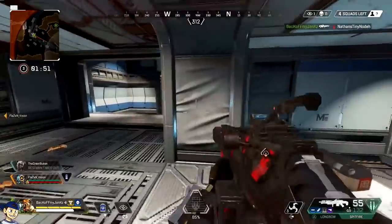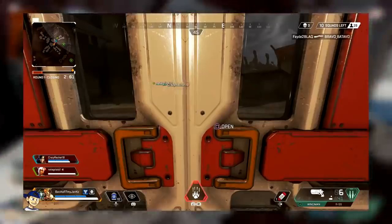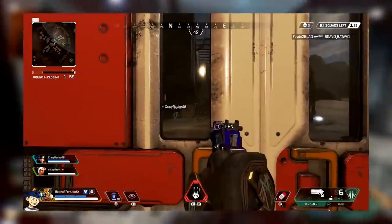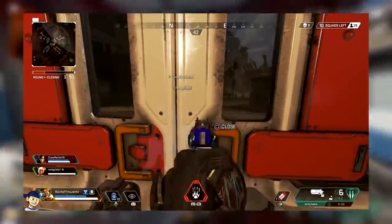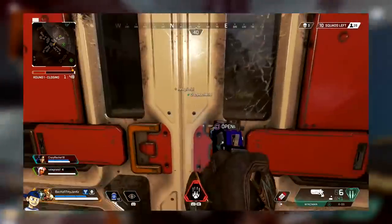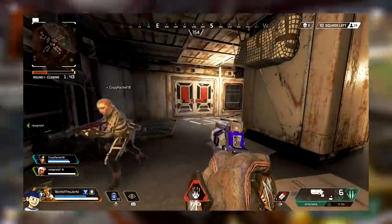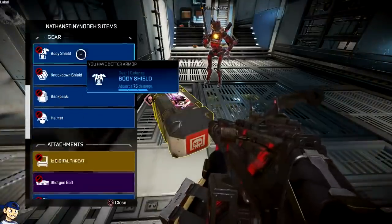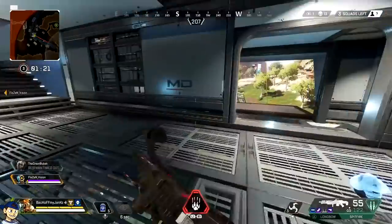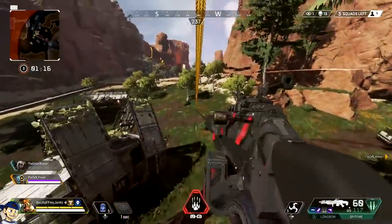The next thing I want to talk about is doors. Doors in this game can give you an advantage if you know what you're doing. So here's a hypothetical situation: I've got my friend coming and I'm blocking this side of the door — pretend he's an enemy. If he tries to open the door, it's blocked because I'm standing there. You can break doors by meleeing them, but he's still in the melee animation after he breaks it. So if there's an enemy trying to get into a one-way room and he's trying to break down the door, you can block it with your body. And if he's meleeing it, you can get a couple shots on him because he's stuck in the melee animation from trying to break the door.